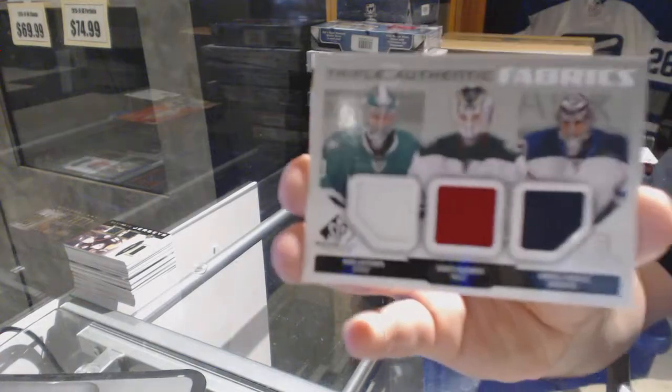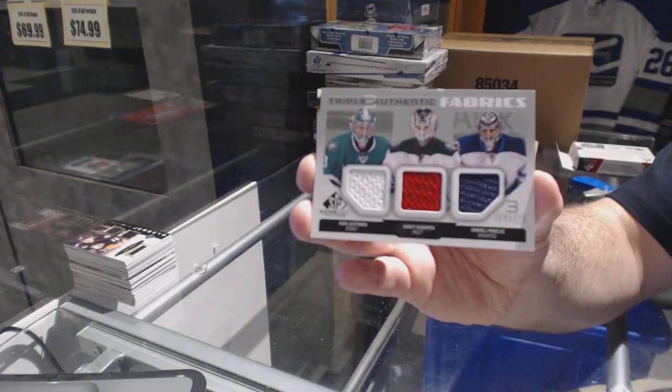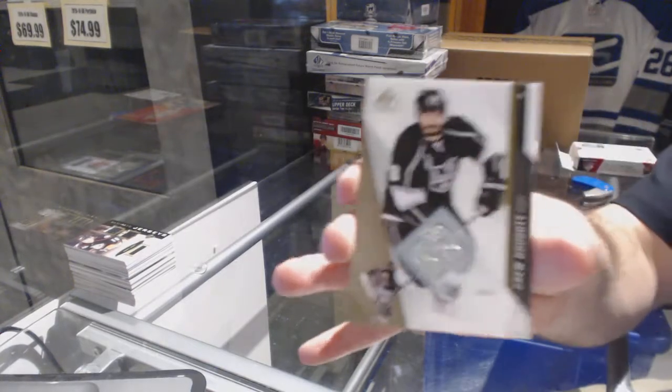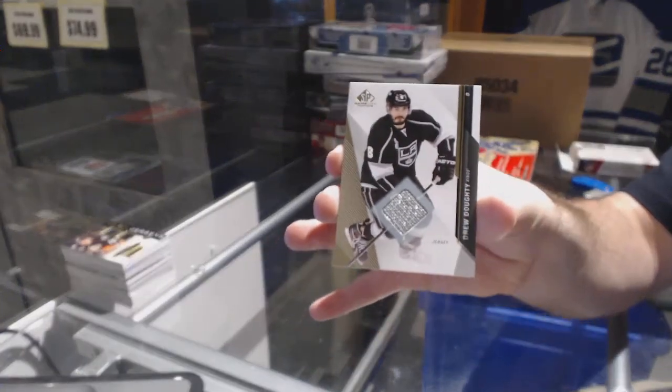Cory Schneider. We've got our first random which is between Dallas, Minnesota, and Winnipeg — Letton, Kemper, and Pavlich triple jersey.